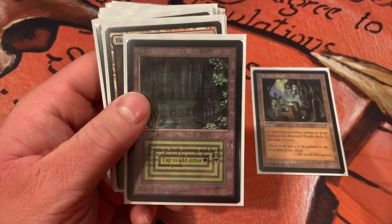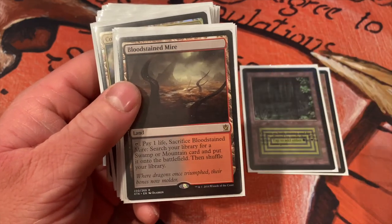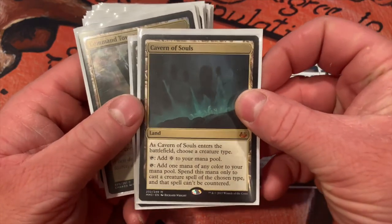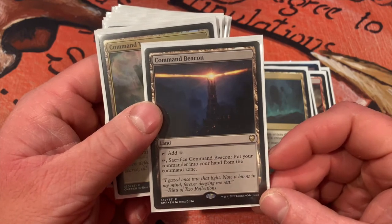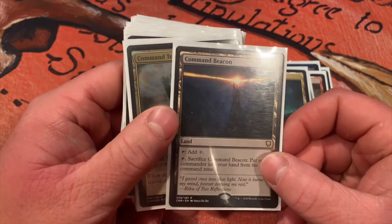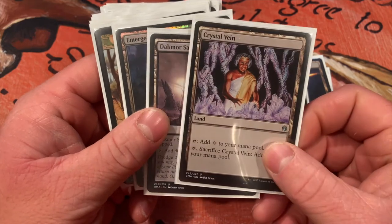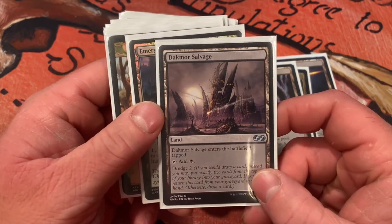Bloodstained Mire — fetch lands: these are great because they're not color specific, there are no pips of mana on there, so you can play the black-red one in a black-green deck. Bojuka Bog — you might need to remove somebody else's graveyard, you never know, there's a lot of graveyard recursion nowadays. Cavern of Souls — choose a creature type, frog, you're not countering my frog. Command Beacon — sacrifice this to put your commander into your hand from the command zone. The Gitrog is a target for removal nonstop once they know you're playing this deck, so this is a good way to play it again cheap. Command Tower makes the colors you need.